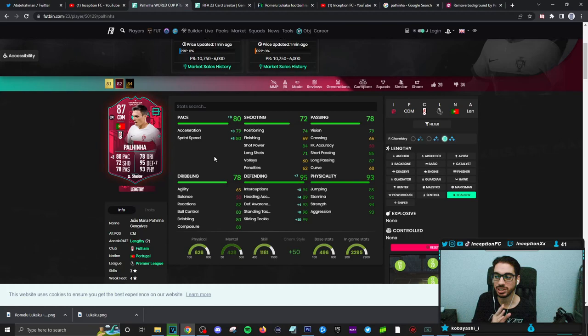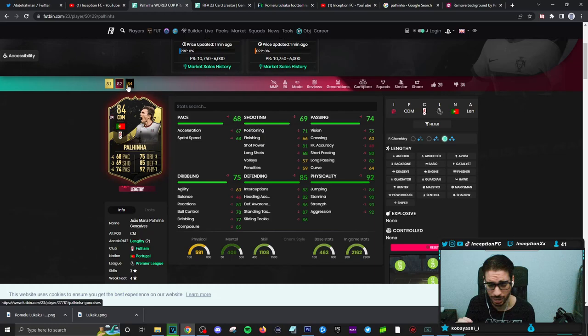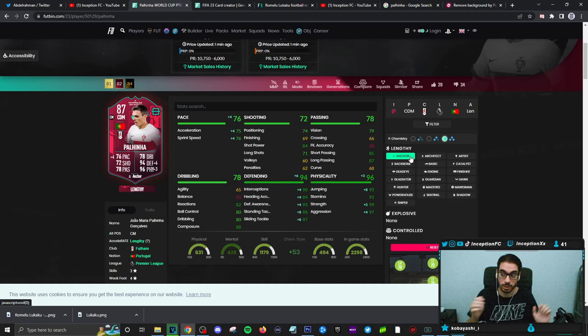On a shadow you can get 79 acceleration with 80 sprint speed. But because he's a lengthy player, if you want extra physical capabilities you can give him an anchor — those pace stats are still perfectly fine to work with. With an anchor you get more aggression, strength, and jumping. The physical difference is only about plus one, so shadow is really nice for that extra pace boost while working with the lengthy mechanic.